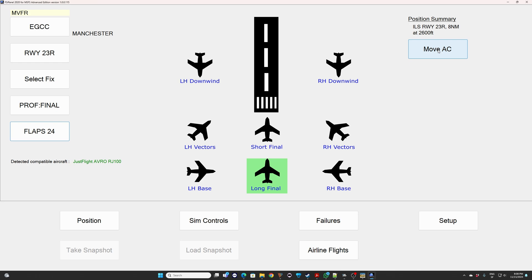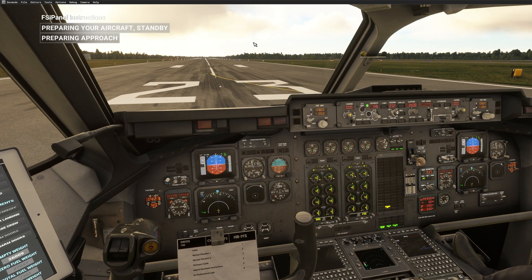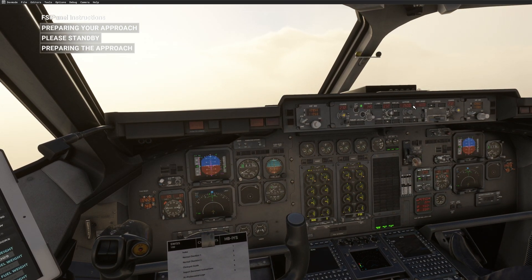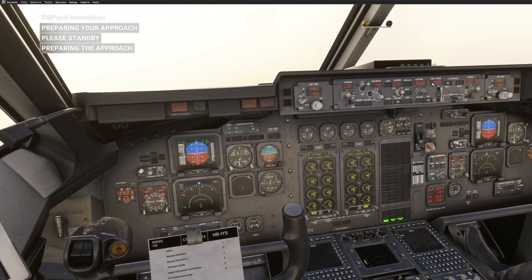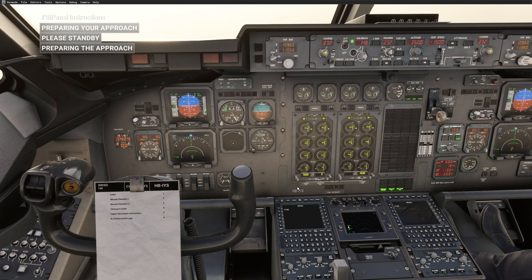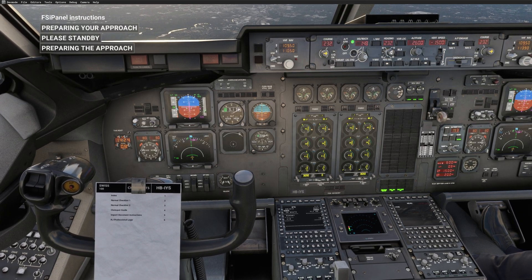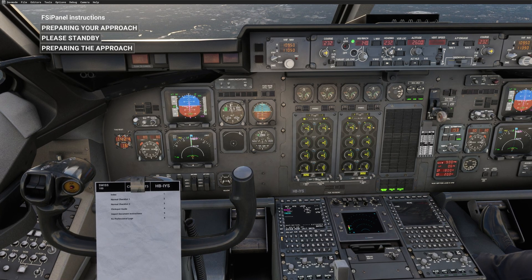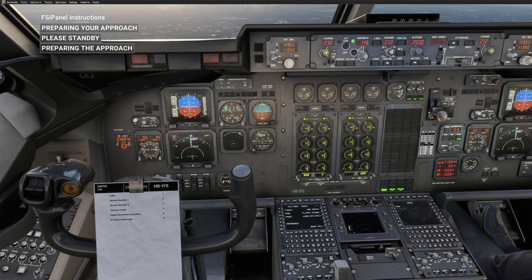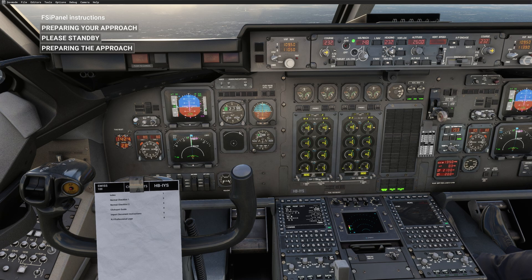Let's click move aircraft and see what happens in our cockpit. We are on 8 miles final — you can see that the flaps are moving now to flaps 24 and 2,600 is the altitude. FSI Panel is basically setting the autopilot mode and will set the whole cockpit. The altitude should reach 2,600 and FSI Panel will now start to work on the FMC. FSI Panel will insert the approach — only ILS approaches if available. As you can see right now, everything will be set for you; the zero fuel weight is inserted, we'll have a standard final reserve, and the cruising altitude is 2,600 feet.